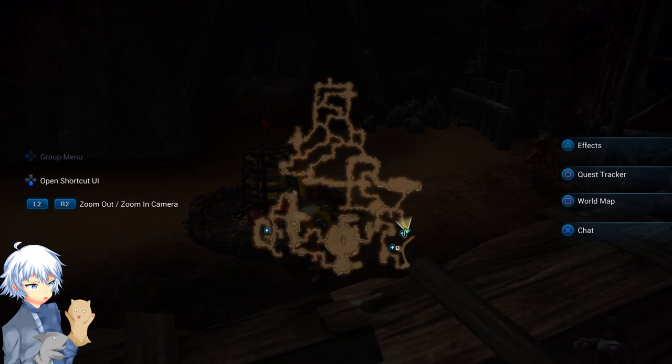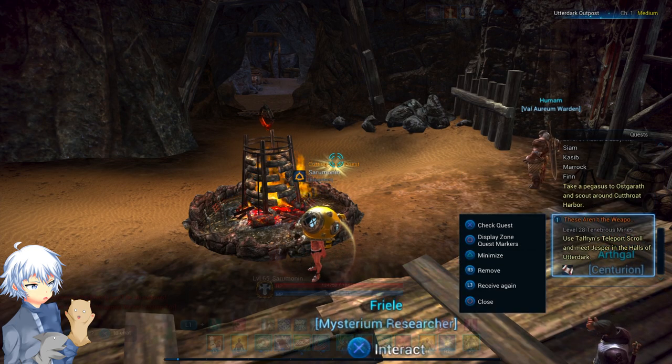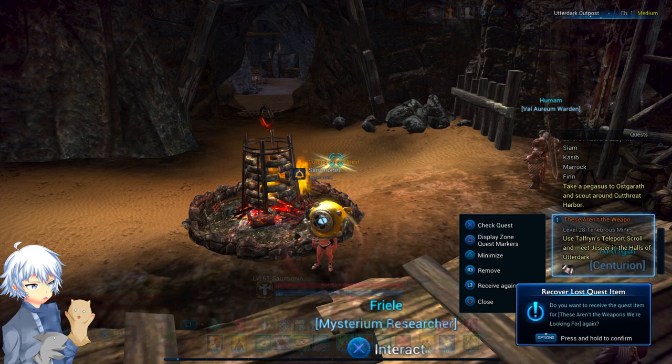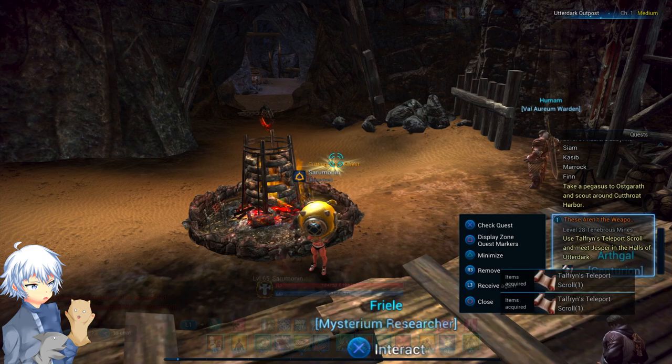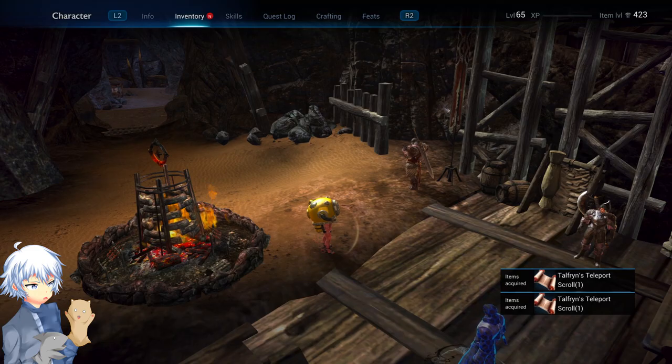Go over to your quest tracker — not your quest log. If you're on PlayStation 4, click the big button, press O to open the quest tracker, then go over to the quest itself and highlight over it. From there, you'll see a couple of options. Press L3 to receive the items that you lost from the quest, and voila, you're good.